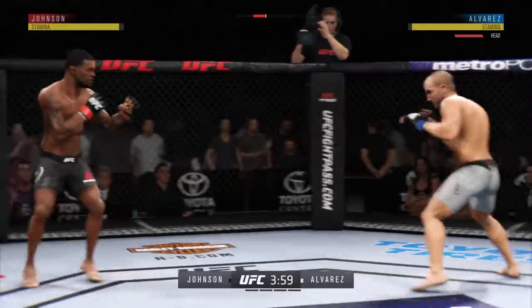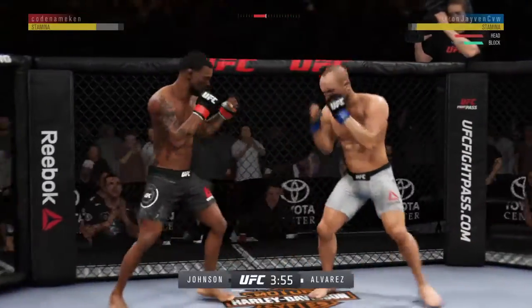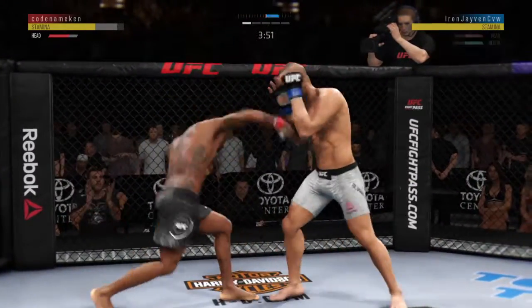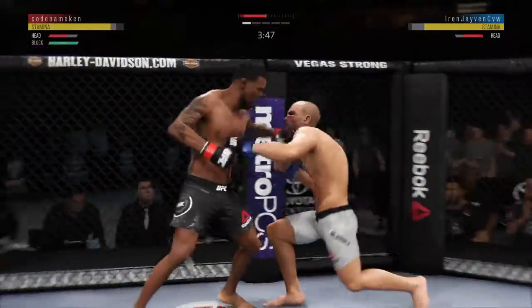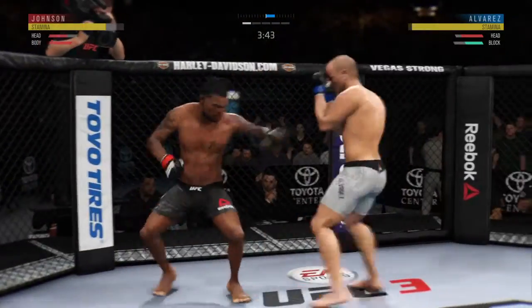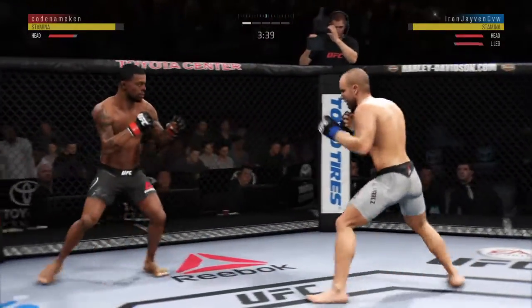What a leg kick! He was looking to land the leg kick there, unable to connect. Johnson gets caught with that punch. Alvarez's lower jaw started to show some signs of swelling. Once again, establishing the jab here. He's doing a really good job of timing these shots. Alvarez gets tagged by the kick there.